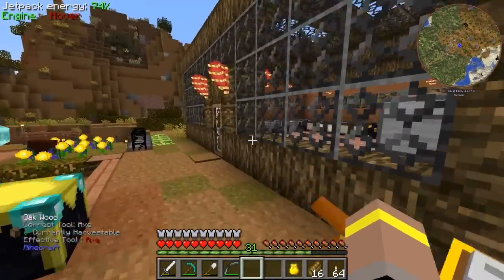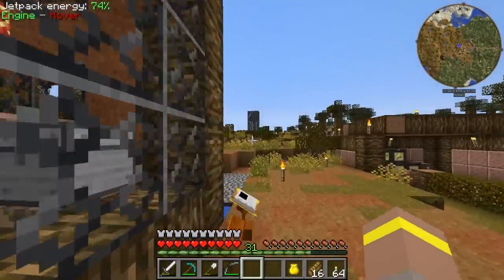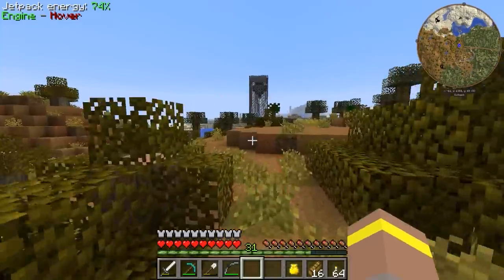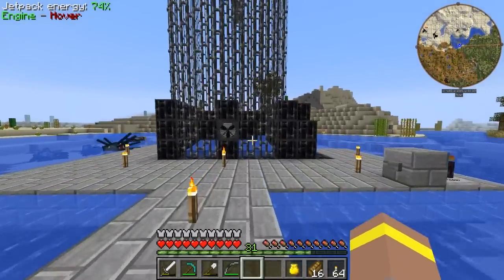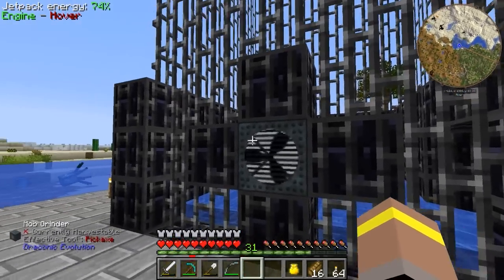Let's take some coal and bring this over to the mob grinder. This is where I have second thoughts, because I built it in a test world and I'm now thinking — did I have it on peaceful? No, because the wither wouldn't spawn. I'm going to let it build up some power, because I don't know if it requires a certain amount to kill certain things. For instance, if it kills a skeleton it might take 100 RF, but if it kills a wither it might be like 1,000 or something. So I'll let it build up a little buffer. Look at that little thing moving around — isn't that cool?